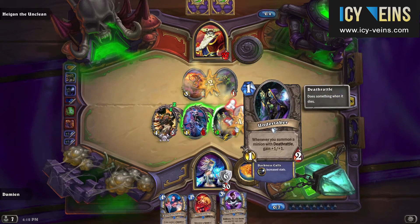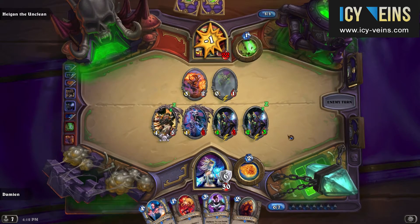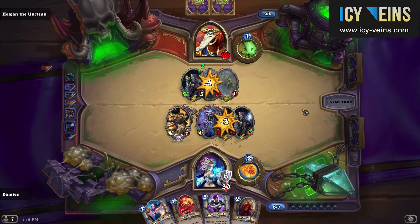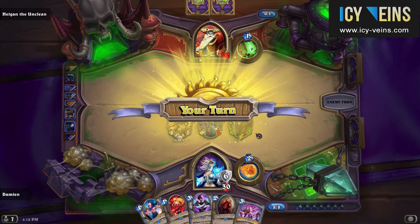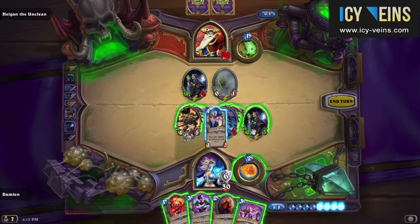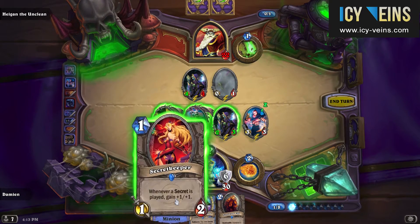The Loot Hoarder's death, thanks to Rivendare being on the board, allows us to draw two cards. What's more, you can actually combine this deathrattle synergy with your secrets such as Duplicate, as we have done here.